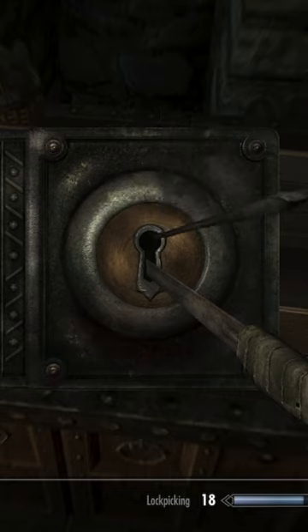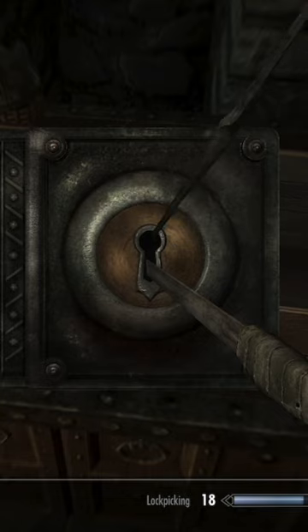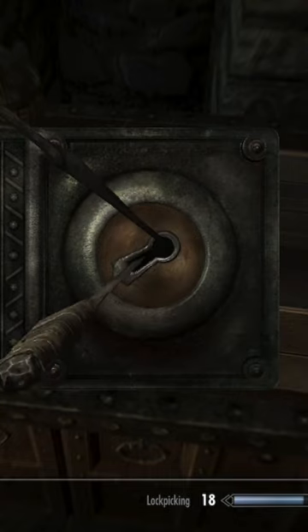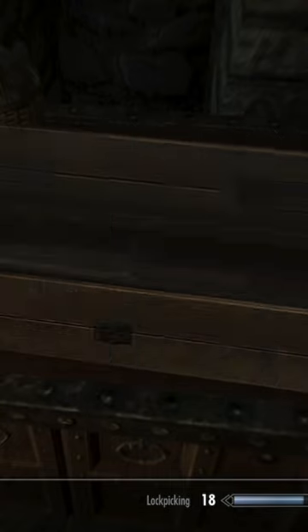So, I found this trick. You can only do it with a controller. And that's probably why it took me so long to figure this out, because I've played this game with a keyboard for the past 12 years. See how I'm slowly guiding the lockpick? There's something you can't see that I'm doing. Wait for it. And there's our lock open.